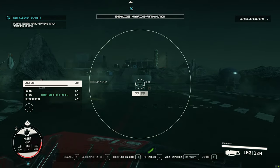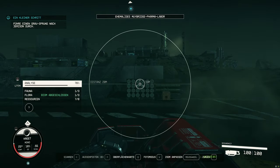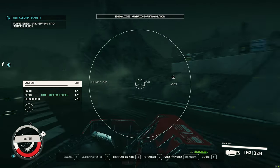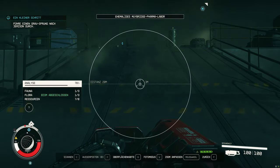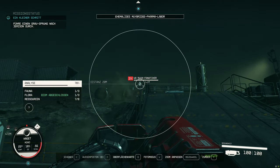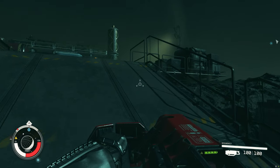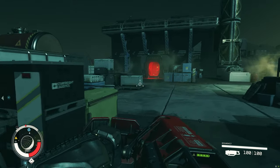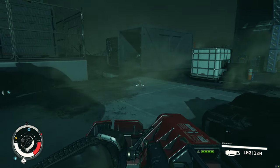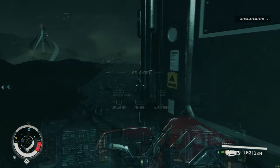Tip number eight: the load and its effects. The overload mechanic from Skyrim returns in slightly different form. If we carry more mass than our character allows, even normal running will strain our oxygen supply. When oxygen is depleted, carbon dioxide begins to accumulate, indicated by the red bar in the lower left. If we accumulate too much carbon dioxide, we will actually take damage. In addition, too much carrying weight prevents fast travel.